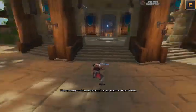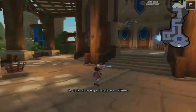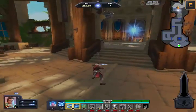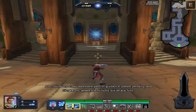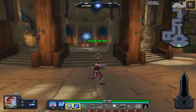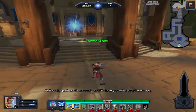The enemy minions are gonna spawn from here, so let's place traps here in your kill box. Just follow my super awesome path of guidance — patent pending — and I'll take you where the minions will attack first. Hey, what's going on guys and welcome to Orcs Must Die beta! Follow the path on the ground.